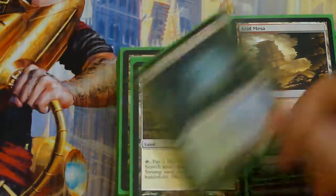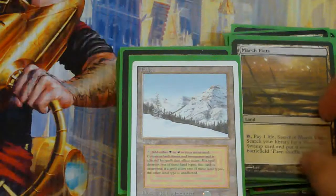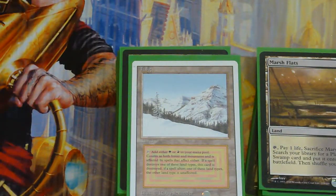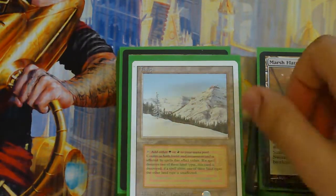Teetering Peaks, Valakut, Arid Mesa, Misty, Marsh Flats. I still need to get my Burden Catacombs back, and I traded off my Scalding Tarn a while back, so I need to get a new one of those.